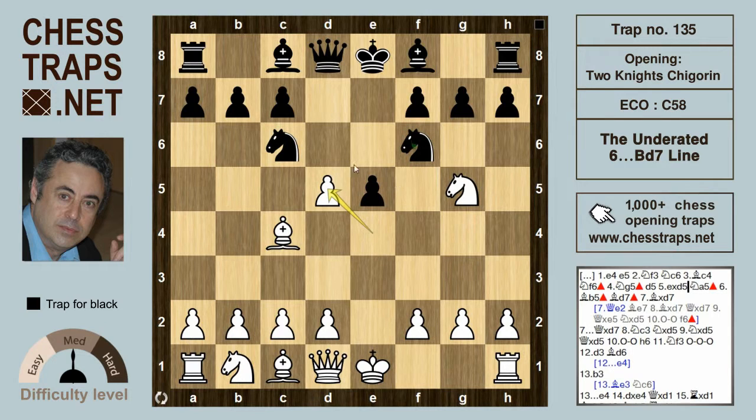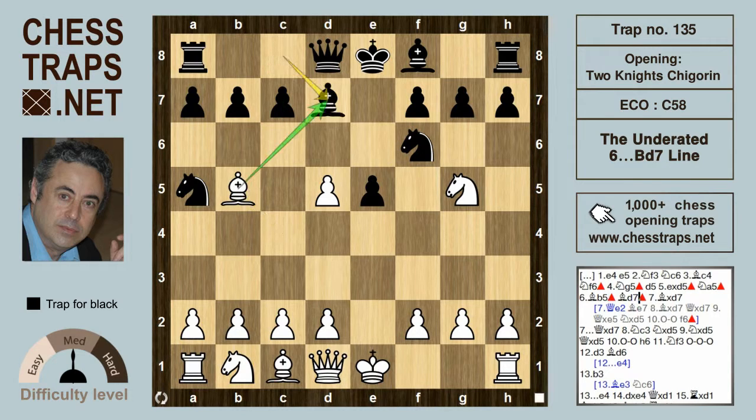Black shouldn't take Nxd5; rather Na5 is one of the main variations — the Chigorin variation. The knight is on the rim but it's hitting the bishop on c4, and white can continue with Bb5 check. Black will usually respond with c6.